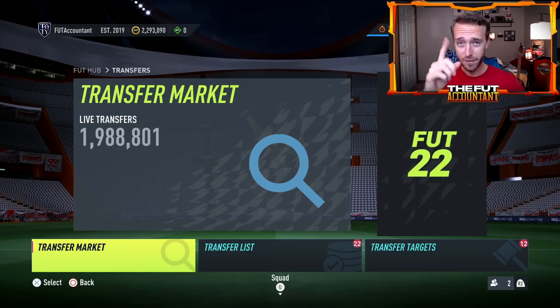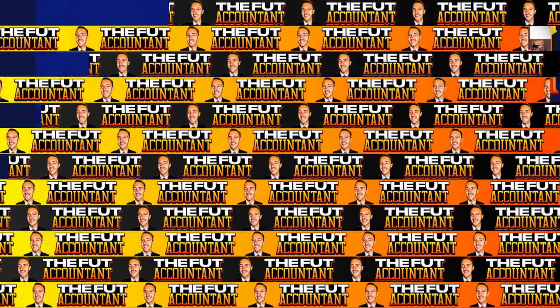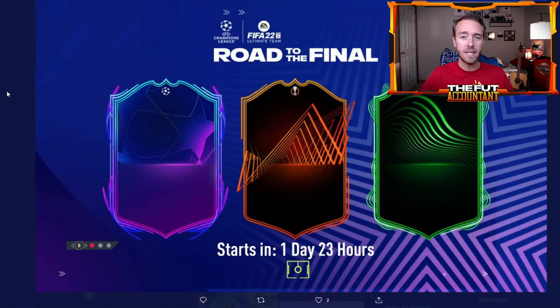Let's talk about this loading screen first and what it tells us. This isn't a super crazy loading screen unveiling a lot of information. We have three card designs here — Champions League, Europa League, and the Conference League — telling us that Road to the Final starts on Friday. All these card designs are different. They look very similar to the ones we had before in Road to the Knockouts, but they are indeed different. People are going to get so confused about these different cards, but if you can spot the small differences, you're going to be just fine.